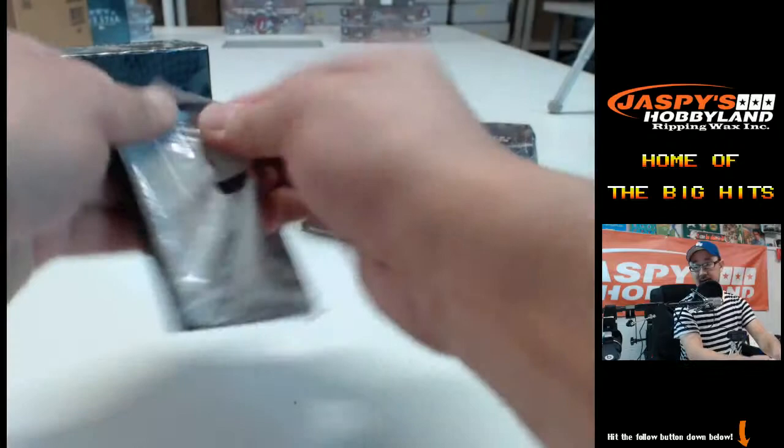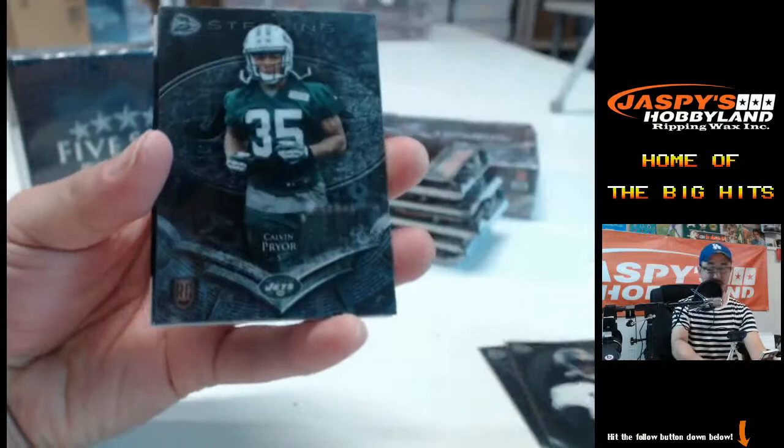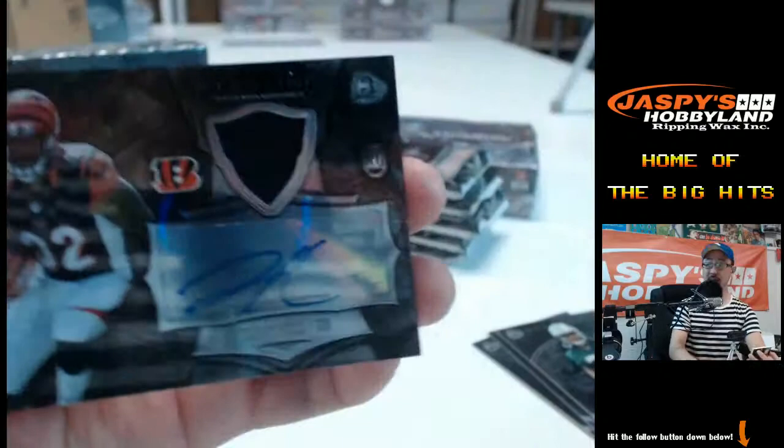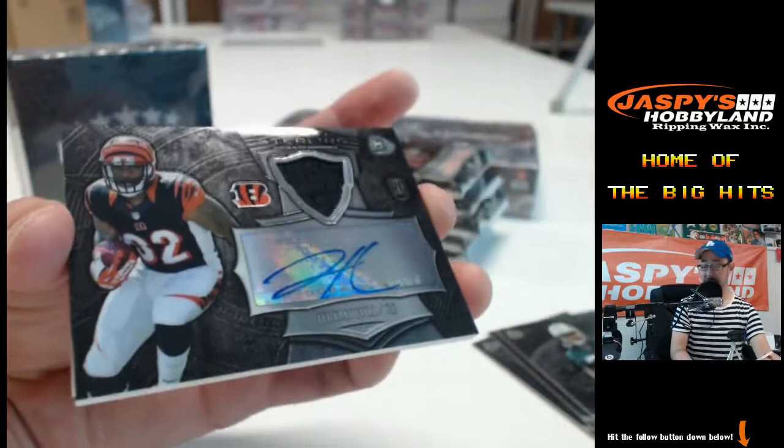Let's see what we have in here — it's been a little bit since I've busted open these ones, so bear with me. Dion Buchanan, Martavis Bryant, Calvin Pryor, and a Bengals hit — Jeremy Hill, patch auto for Jeremy Hill. Patch auto for the Bengals in the AFC North. Kenner gets that one.